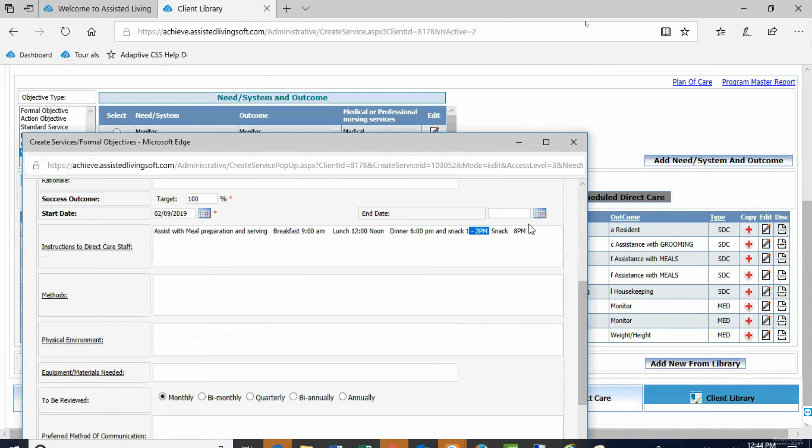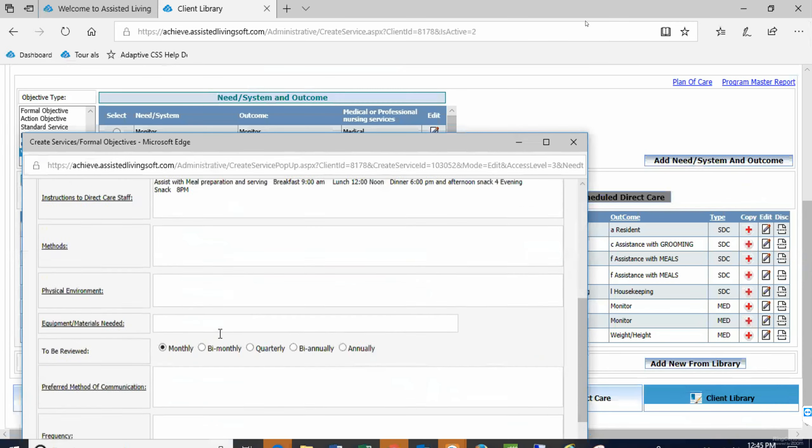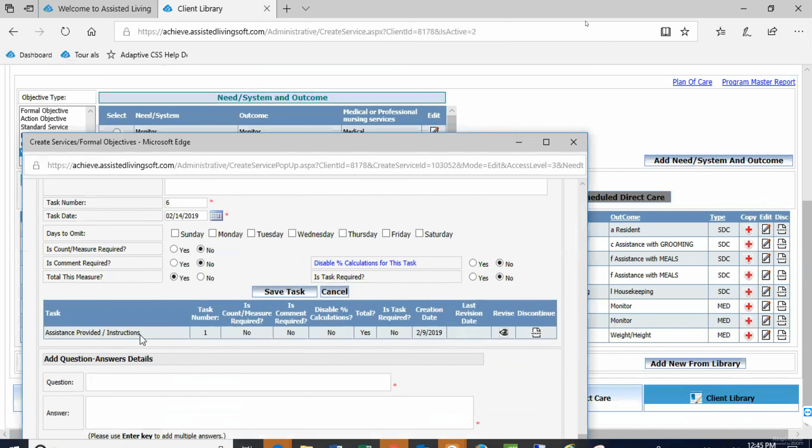You can see there's a lot you can write here. When I make this change and save it, I'll show you it's going to change what staff sees for him. If he had a low-carb meal or calorie restriction, you can make those notes here so staff sees that. The first field shows 'assistance provided per instruction' but it could say 'assisted with preparation of meals and snacks' — just as easily could say that. That task is where staff is going to chart.